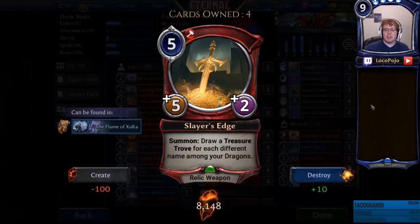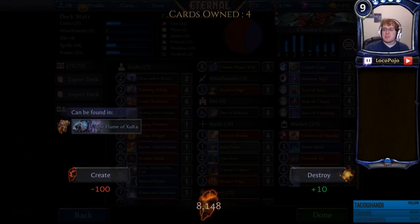We also have one copy of Slayer's Edge. I'm keeping this limited because its general effect is somewhat good, but it's also a pretty expensive card and fairly bad at general removal. One of the things we're focusing on in this deck is keeping a decent amount of interaction with other decks so that we can get to all of these late game dragons. We're trying not to be too greedy, but at least one Slayer's Edge is nice because it tends to draw you two to three cards in addition to being a 5-2.